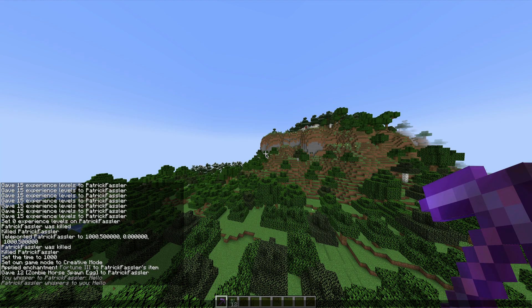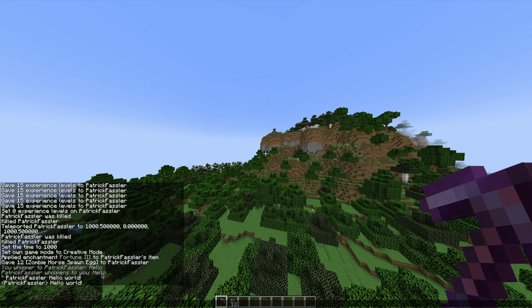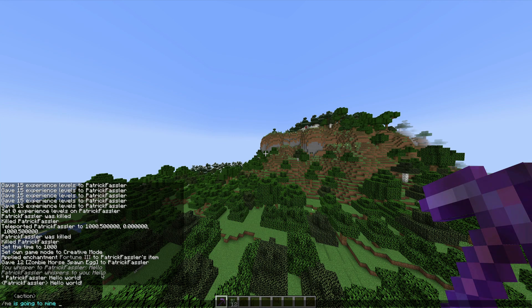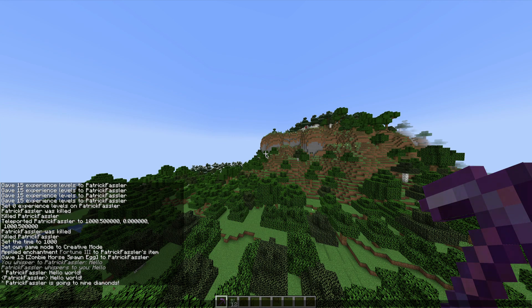If you want to display a message in chat in a different format than other messages, you can use the slash me command. Slash me, hello world. This is useful if you want to announce to the world what you're doing, so you could type slash me is going to mine diamonds. It's like Twitter, but for Minecraft.